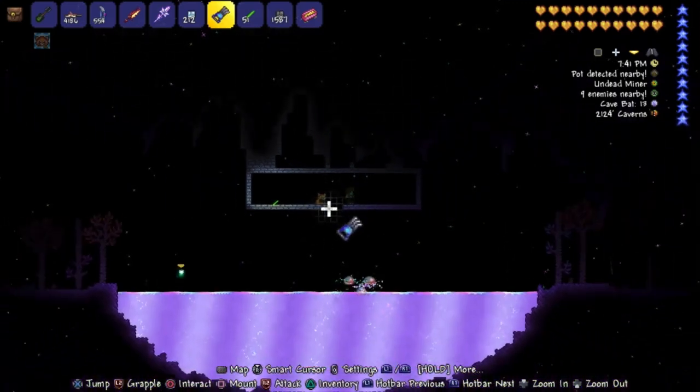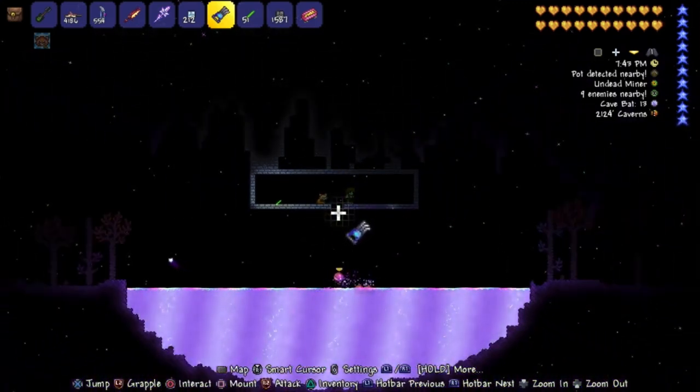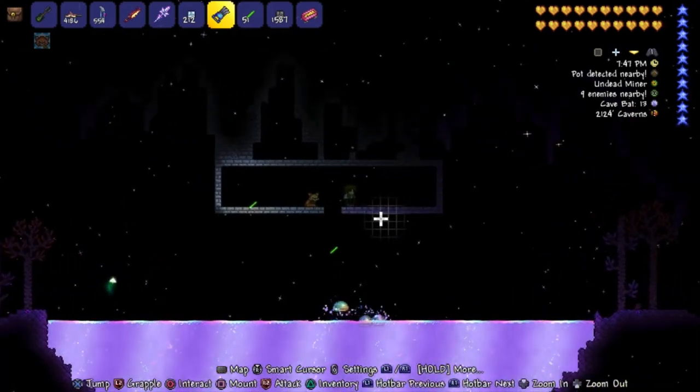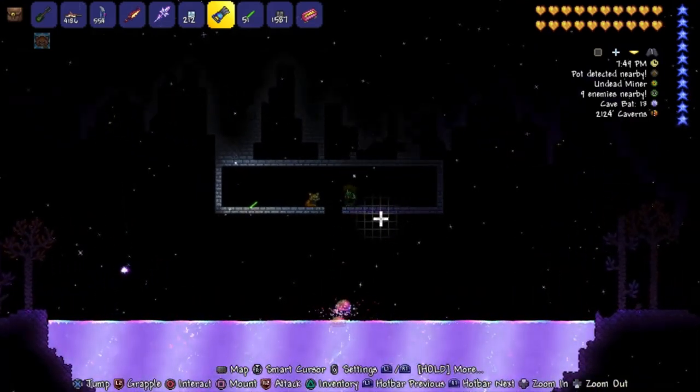Thanks to its bouncy properties, lots of people have already found ways to cheese bosses, cheese teleporters — insane uses for this liquid have already been found, and the community is pretty hype about it.